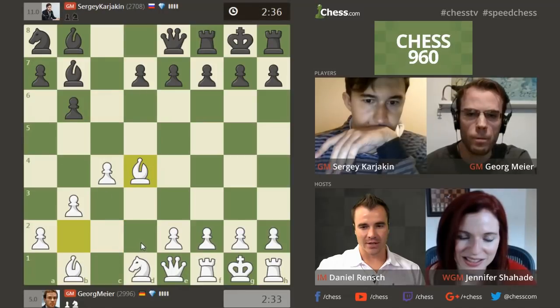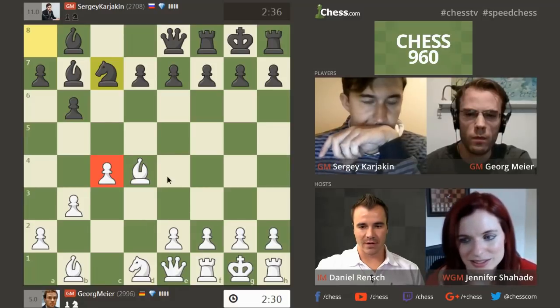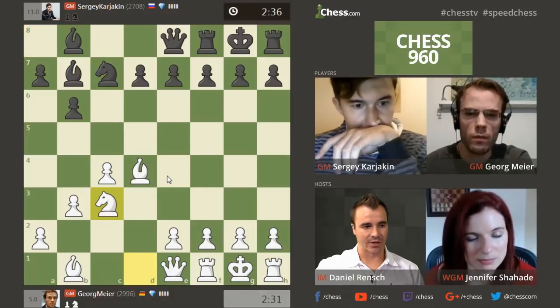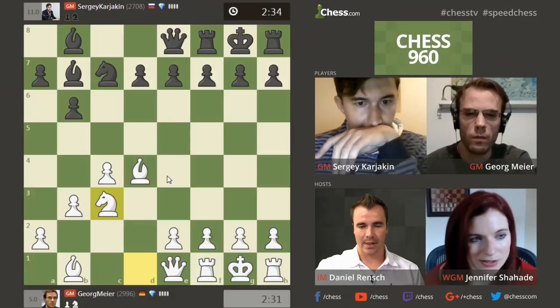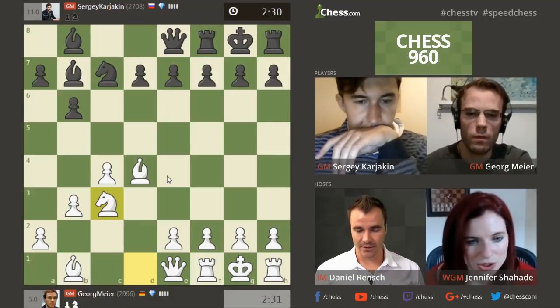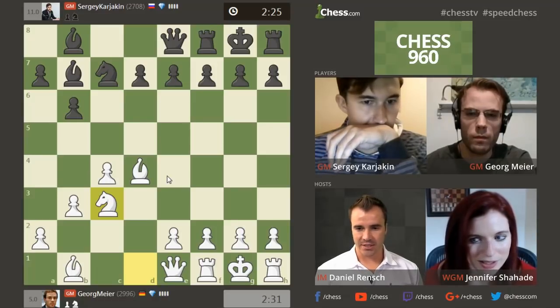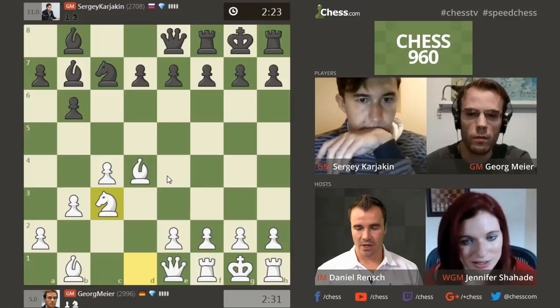And now Gorg opens the center, which I think is correct. He's going to have a small space advantage having this pawn on c4, and maybe even has a Maroczy Bind type structure he can try for with e4 at some point. So again, I think White has an advantage here. I think that this is a good starting position for White in a Chess 960 game, having this small lead in development.